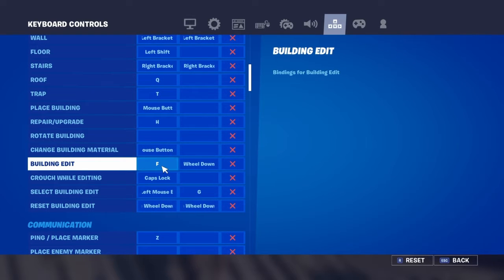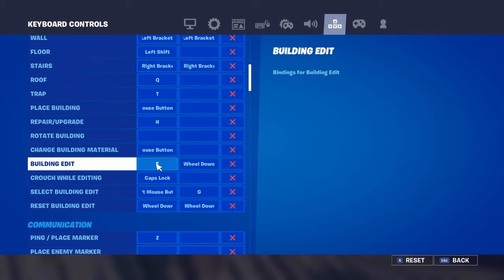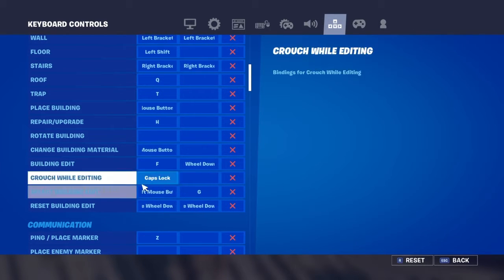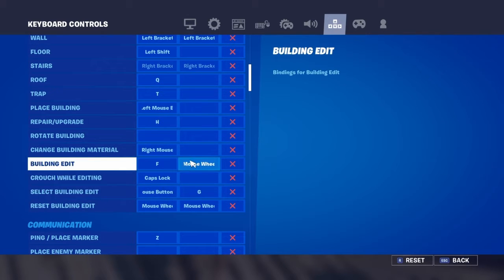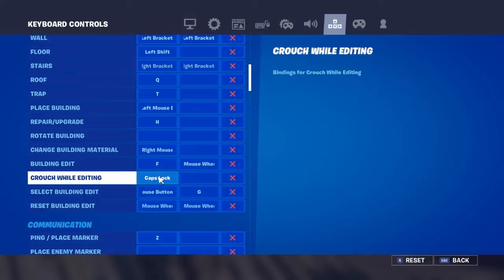So I edit with F. Basically, whatever button is next to your editing button, you should put that up — so F and G, it's the one right to the right. So if you edit on G, you would put H. And once you have that, you're all set.